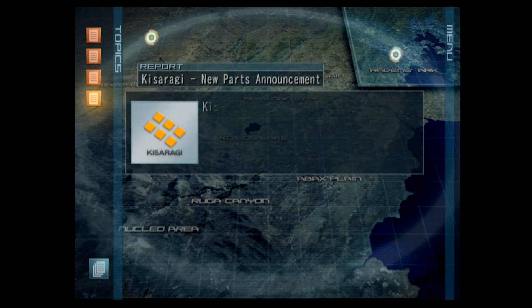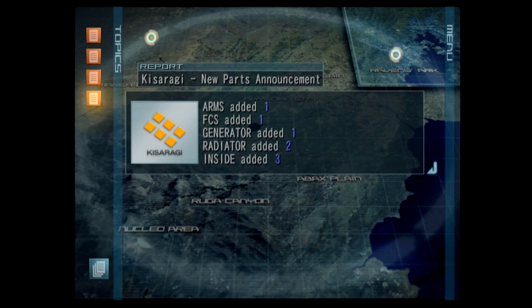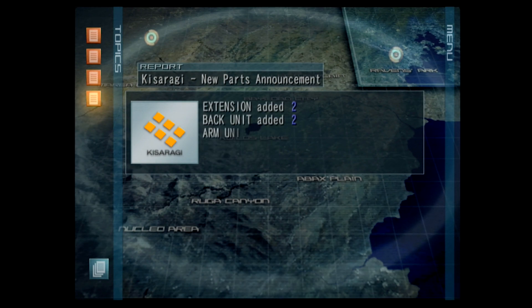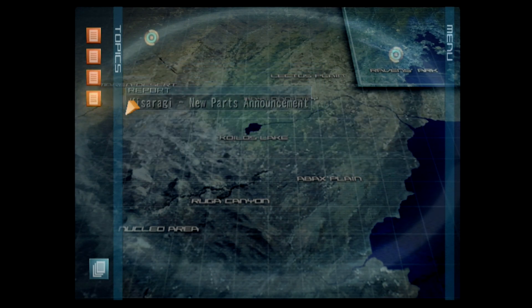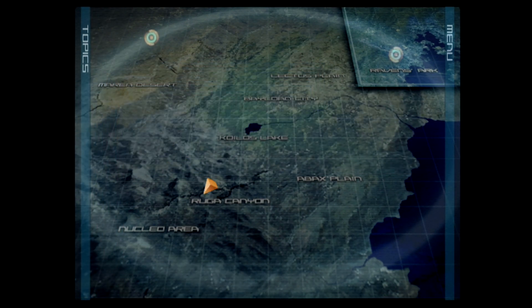Ooh, new Kisaragi parts — arms, FCS, generator, radiator, inside, extension, back unit, arm, operator. Wow, seventeen parts! Ooh, that's good, that's really good.